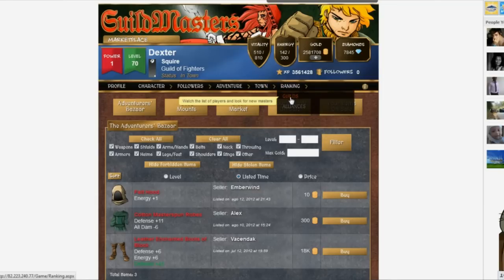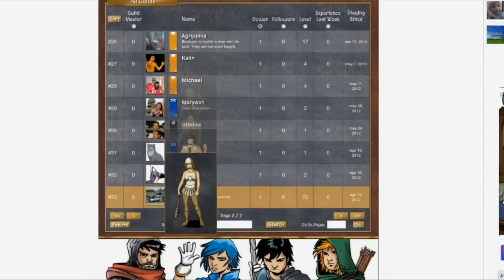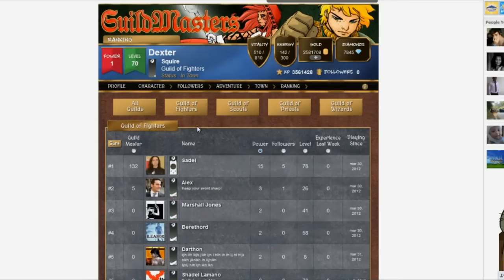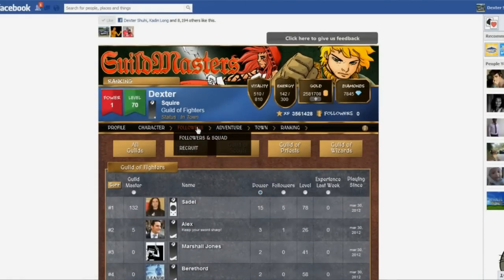On the ranking screen, you can go to guilds to find out how you rank among all of the players in the game and among the players in your guild. This has been a presentation for the Guildmasters game. Thank you very much for watching.